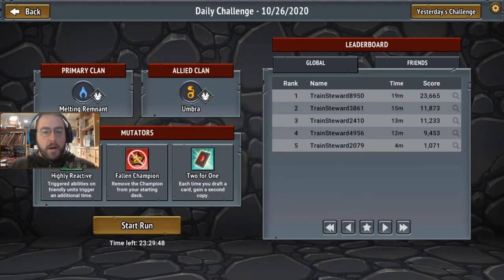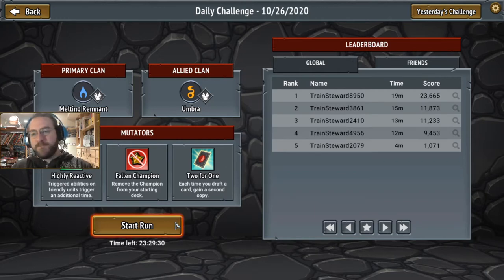I like the Rector Flicker, despite the fact that we just don't have them — he doesn't exist. Alright, let's see what we can do. Triggered abilities on friendly units trigger twice, good — or an additional time at the very least. And two-for-one: every time we draft a card we get two copies of it. Okay, we're 30 minutes in and nobody's won yet. Let's be the first.